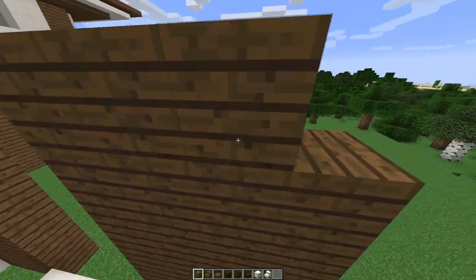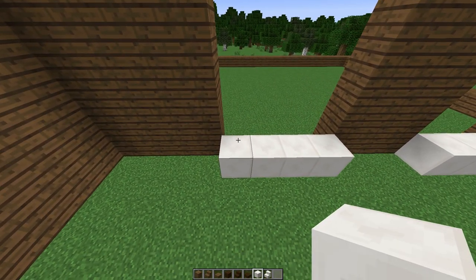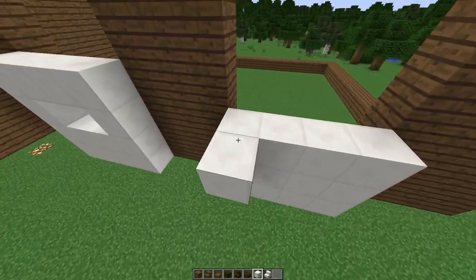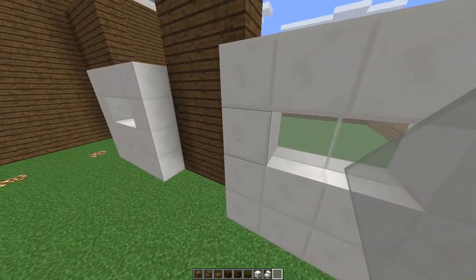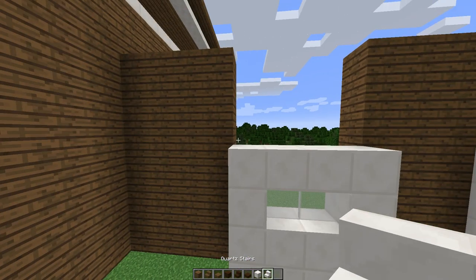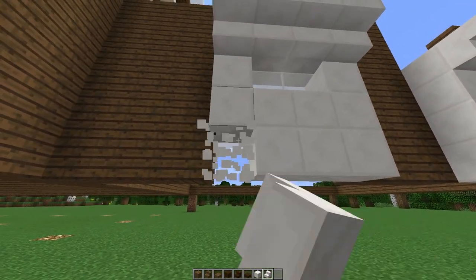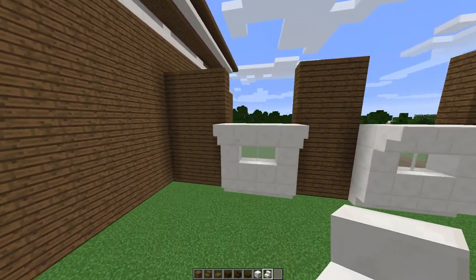Now we're going to bring the walls all the way up to seven blocks. From there we can get a little more creative with the design. I'm going to cut in at position four to allow a little window into the garage. I'll use panes instead of glass blocks — panes give just a little more depth. I'm adding stairs on the top and bottom of the window for some extra detail.